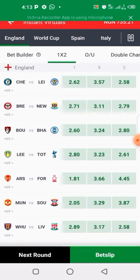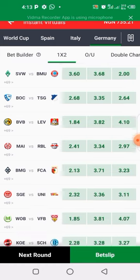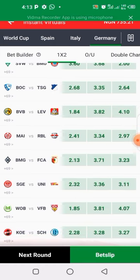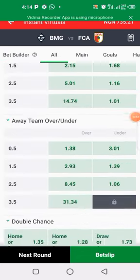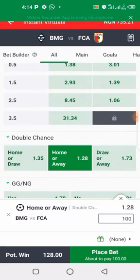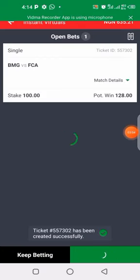Next round — Germany league. This strategy is working on the Germany league only. Don't forget your odd range: 1.9 to 2.4. Here is another one at 2.13 — that's the lowest one. The hot can be either home or away, but most cases it's always on the home side. Let's go for this again — home or away double chance. Let's go.